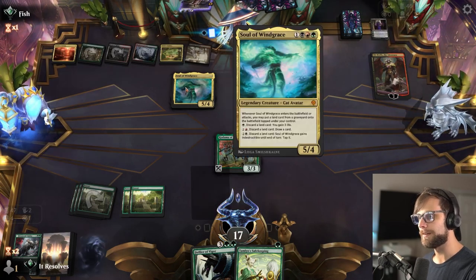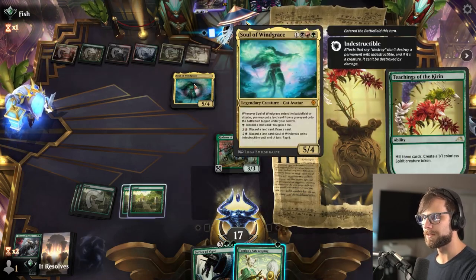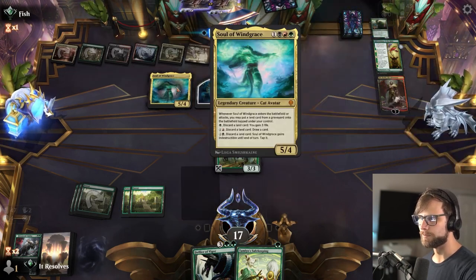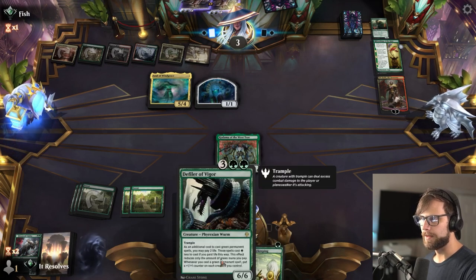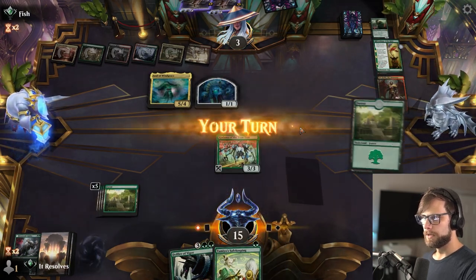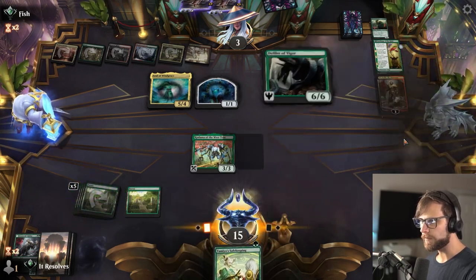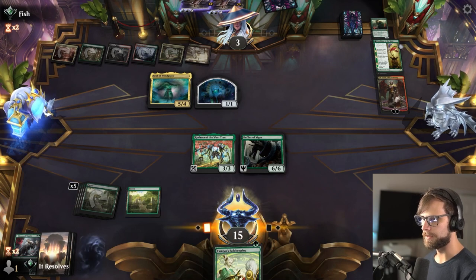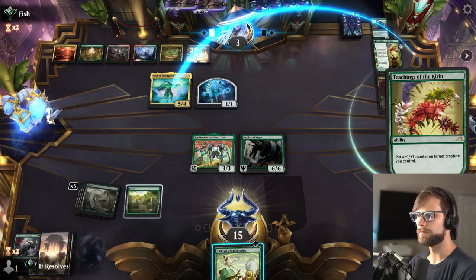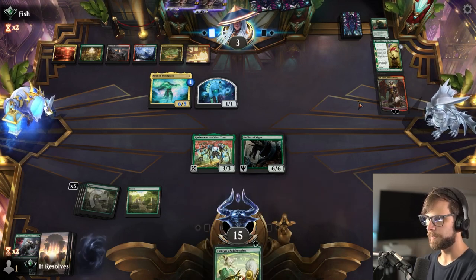Very sick to see a Soul of Windgrace — I haven't actually played against that before. Kind of interesting they're going this route. They probably should have milled three first. Works for me. We're going to decline. Land is good. We go here and that's it. I assume they're going to throw the counter on the Soul — that kind of obviously makes the most sense. We were so close to winning this game. They are on the upswing versus us, and it's not helpful that they gain some life here as well.